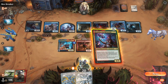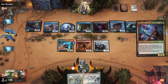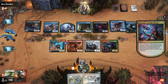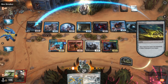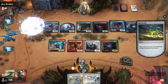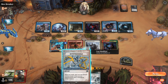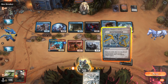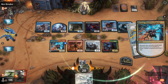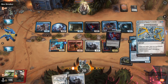Roxy is real good here because now we get to kill their Flying Lifelinker. I think I have to Hypothesizzle now just to get the trigger so Chrom can attack through their Sphinx, plus we get an extra card from Chrom.